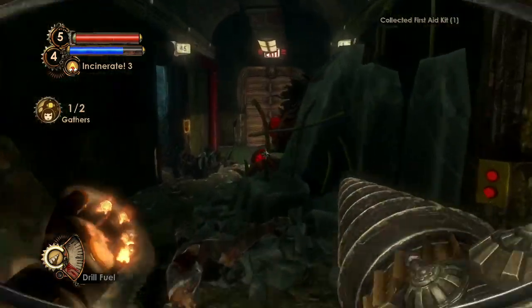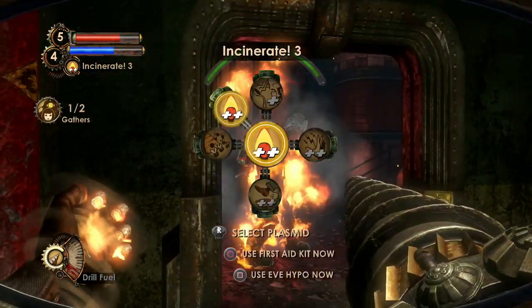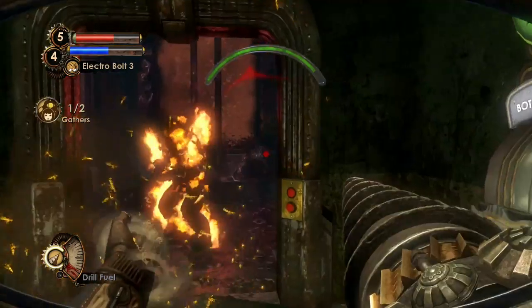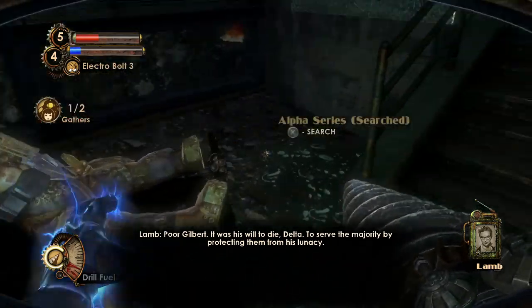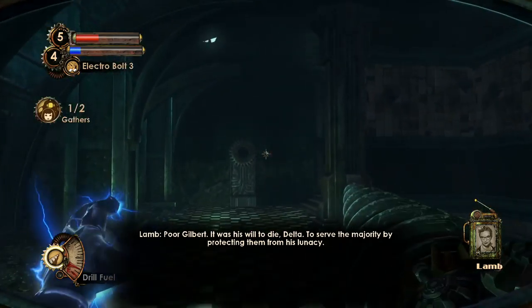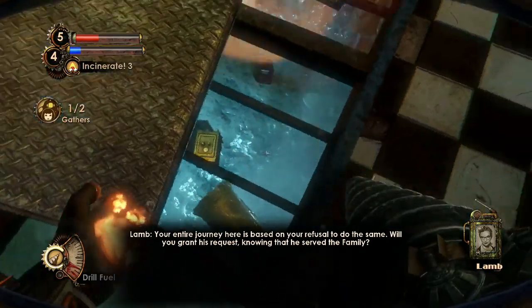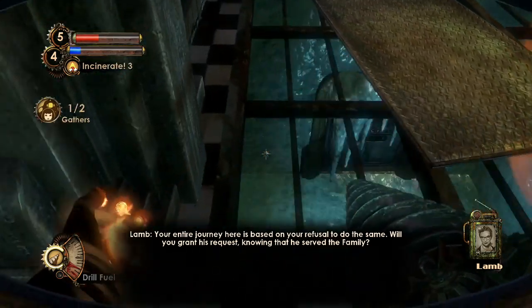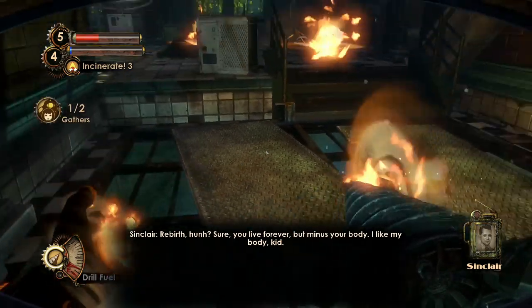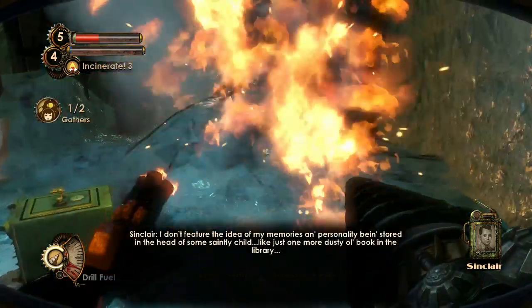Let's see if we can open that last door. Hi — give him bees, give him fire, give him Electrobolt. Using Electrobolt and the drill in succession works great. Audio diary: 'Delta, to serve the majority by protecting them from his lunacy — your entire journey here is based on your refusal to do the same. Will you grant his request, knowing that he served the family?'